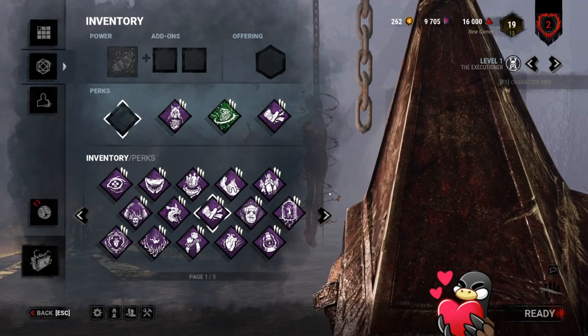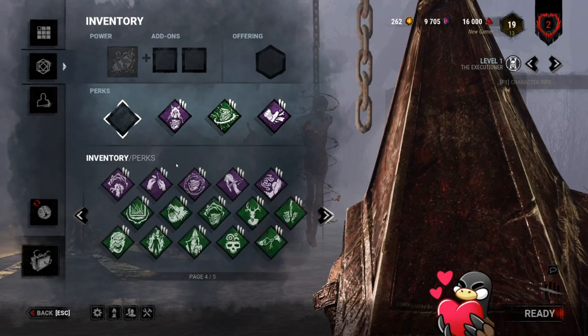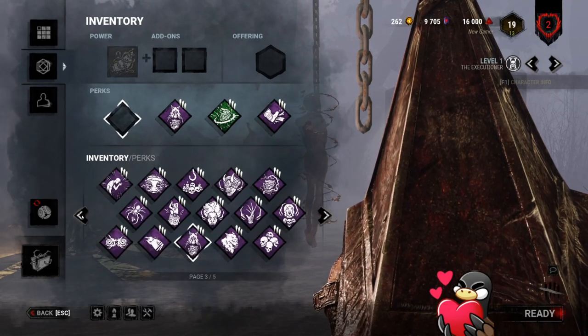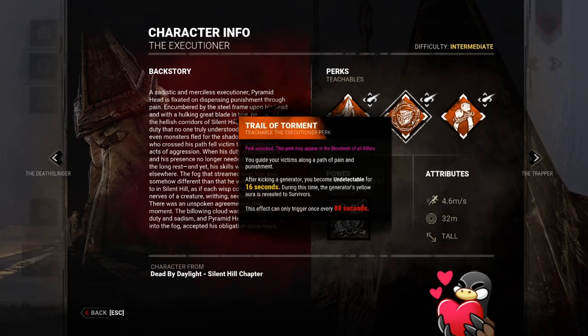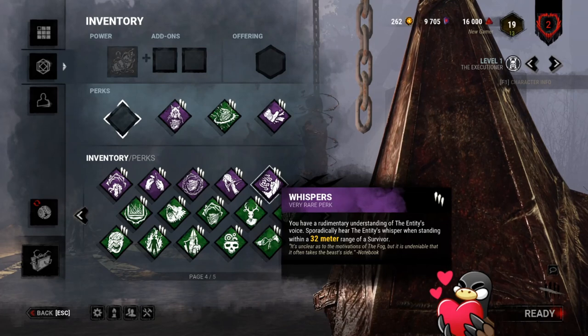What you're lacking early in the trial is gen stability. You could realistically run Corrupt Intervention or Discordance. I wouldn't recommend Thrilling Tremor in this situation. You could run Trail of Torment — when you regress a generator by kicking it, you can walk with no heartbeat — but keep in mind on loud killers like Demogorgon or Oni it does not silence footsteps. Personally I'd lean more toward something like Whispers.